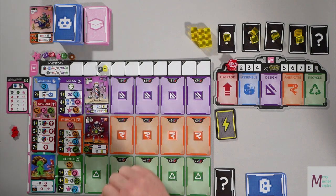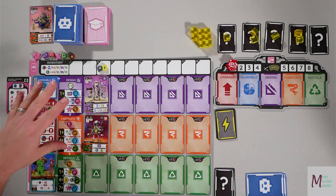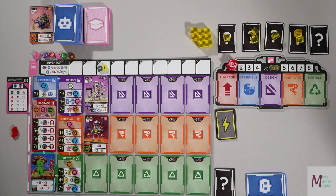Once I've set my power, I do actions. The upgrade action lets me spend energy and possibly wild tokens to grab upgrade tokens off the board, which make stuff better. Because I'm Lizzie, these are all one lower cost. Here are the options without her.